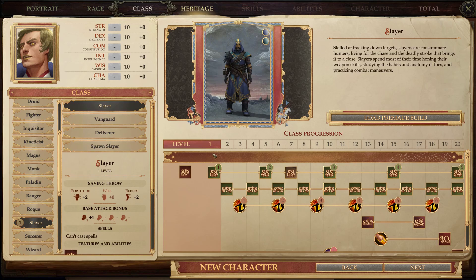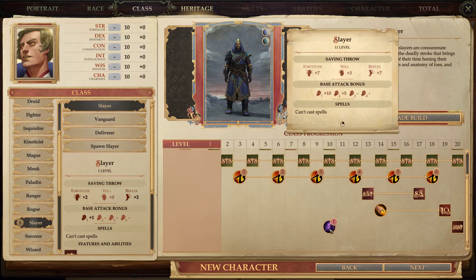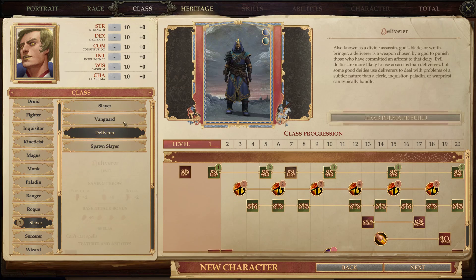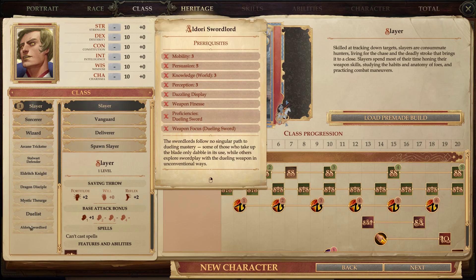If you're interested in a DPS class — I'm not familiar with them, not interested either. The Prestige class that was added was the Aldori Sword Lord, which really should have been in the game from the get-go. It is a Charisma and Dexterity-focused class, and it's what we're going to be playing through the main campaign with. It is a Prestige class, so you have to meet all the prerequisites before you can select it.